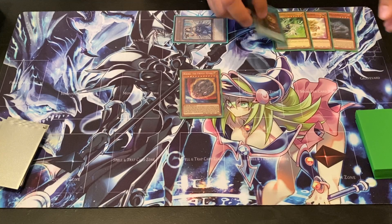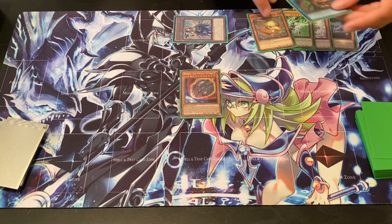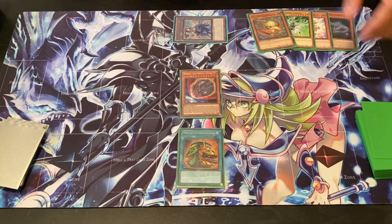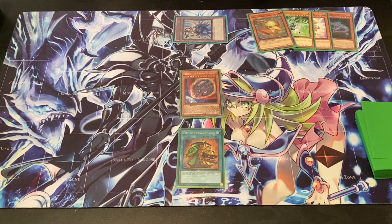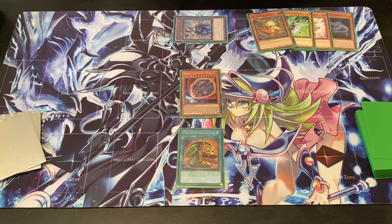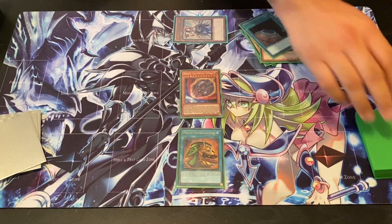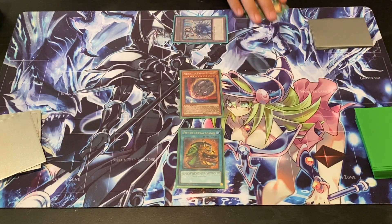We draw for turn — okay, Petite. Main phase one, activate Extravagance. Same thing as before — banish six cards, top three and bottom three. Hopefully I didn't lose the best ones. Actually not too bad, although I did lose Lambda this time around. We'll draw our two cards — oh nice, Terraforming, and Lost World! At least I'm guaranteed another one. And Lost World's effect is not a hard once-per-turn at all — it's actually a soft once-per-turn, so you could run multiple copies.